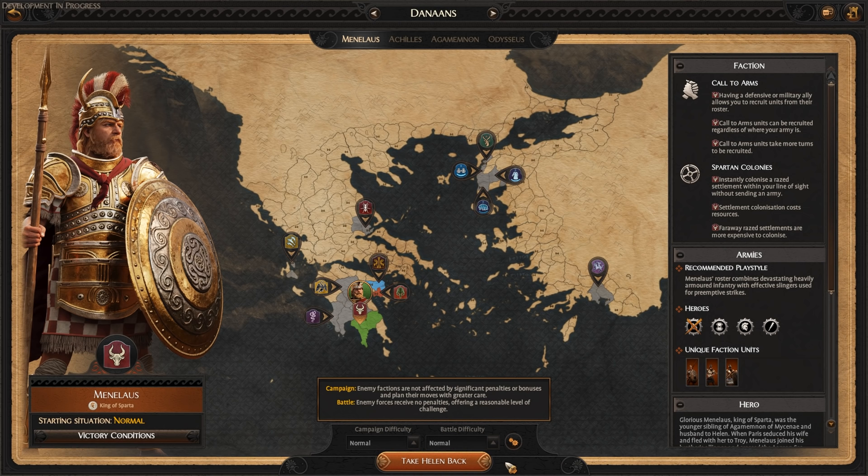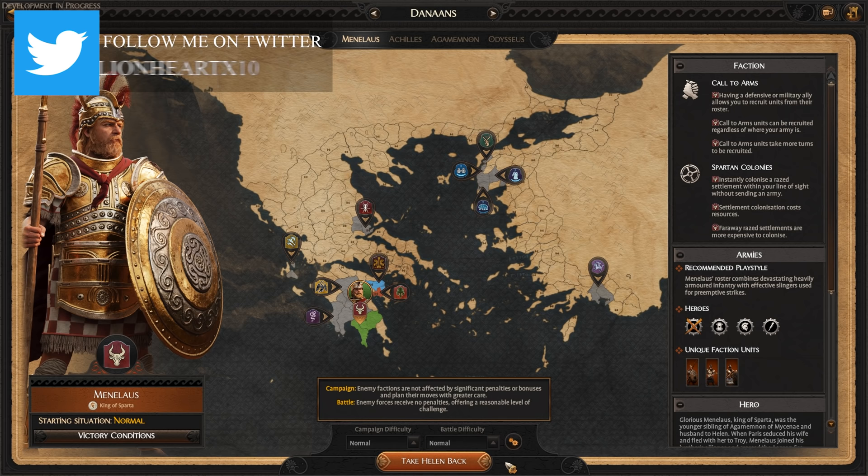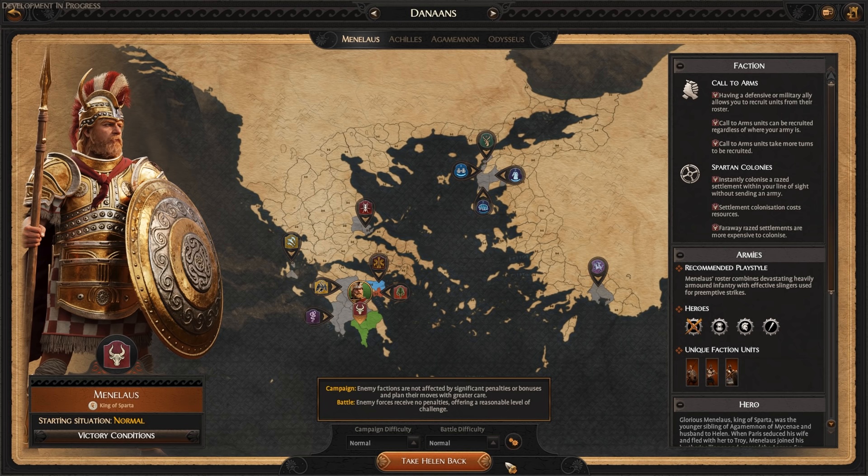I'll spend the first part of this video going through some of the various new features and mechanics that Troy has on the campaign map, then I'll just start playing through as many turns as I can in my usual let's play format. I'll also try and share my thoughts and impressions on the game so far. So far from what I've played on the campaign side of things for Troy, it does seem pretty good — it certainly hyped me a lot more than the battle previews did about a month ago. So let's take a look at Menelaus, his faction effects, bonuses, and then we'll dive into the campaign.